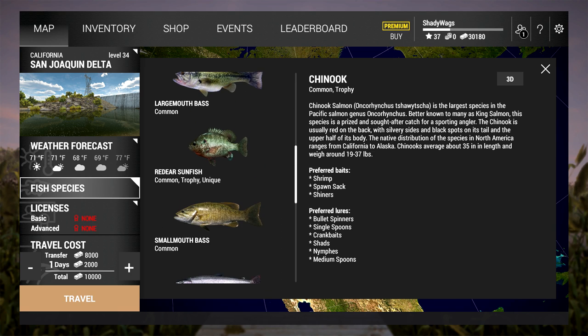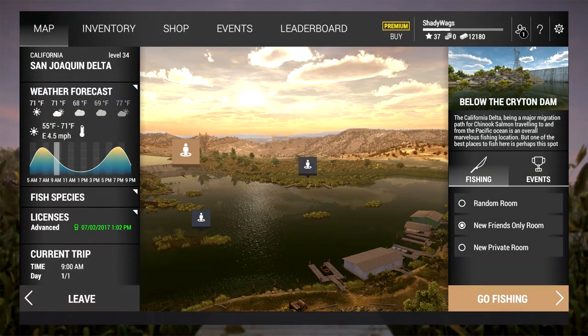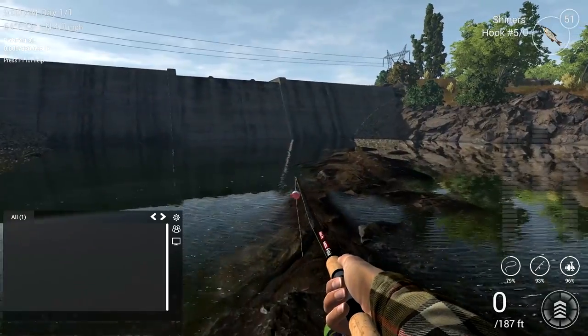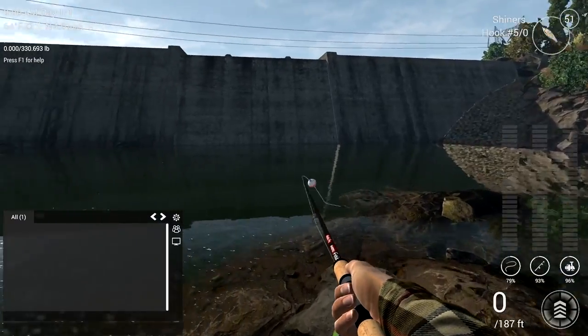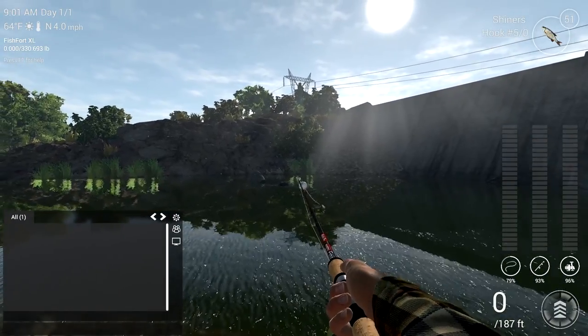There are three spots to catch these fish, and one of them is the absolute money spot. All these spots are near the dam. Go ahead and select the dam location, and as soon as you load in, turn right and follow the rock path back towards the dam. Over to the left side is a group of reeds on the bank — that is the first spot.